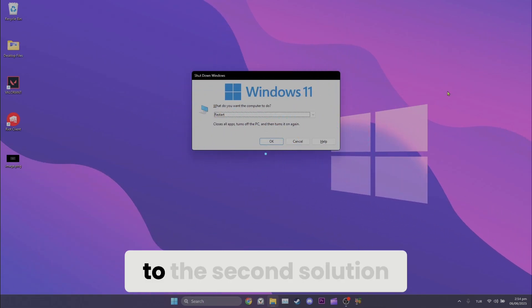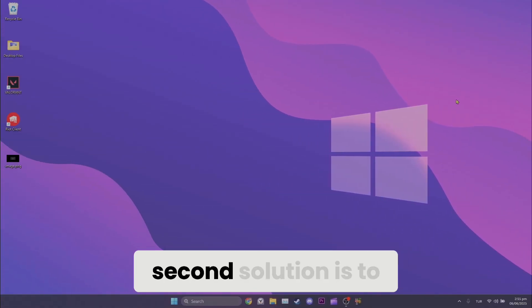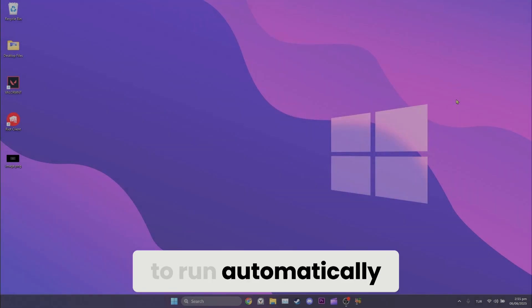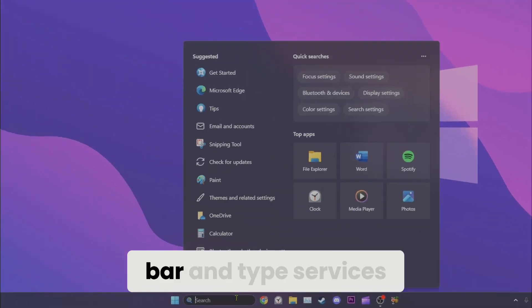If the problem is not solved, we will move on to the second solution. The second solution is to set the VGC service to run automatically. To do this, go to the search bar and type 'services.'